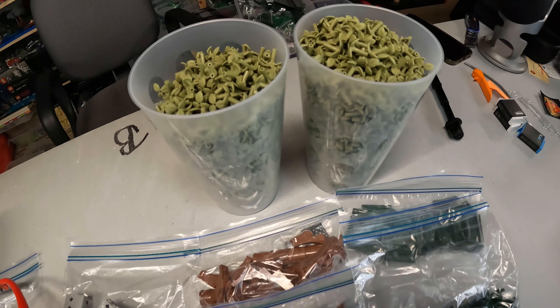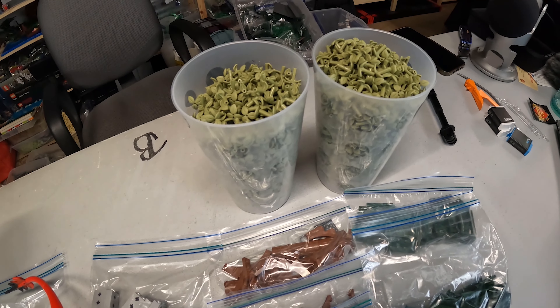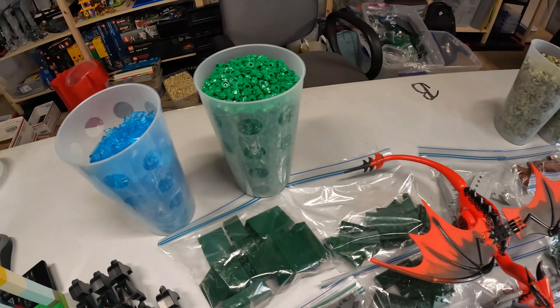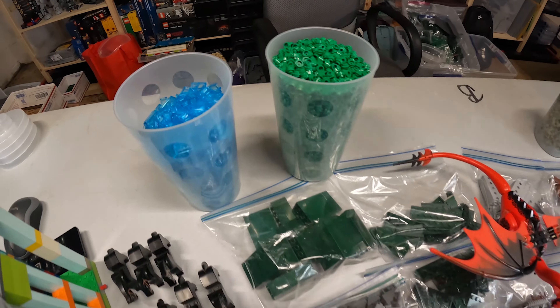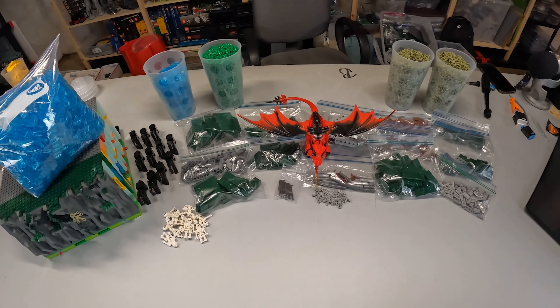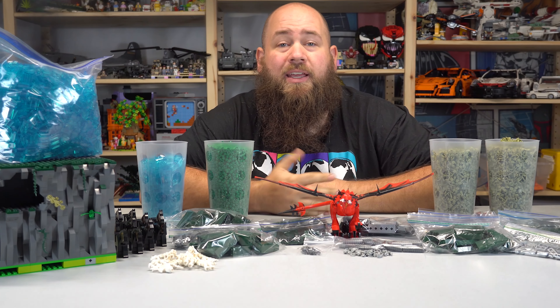We got all of these leaf pieces that I will be using to do a bunch of the foliage — I didn't want to use normal green. And we got some more of these translucent tiles. Everything will be coming together and I can't wait for you to see what goes on with all this.